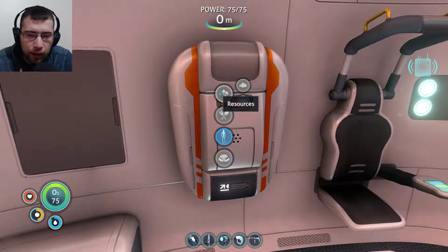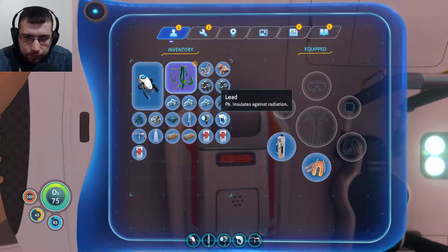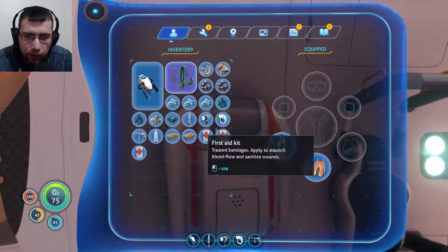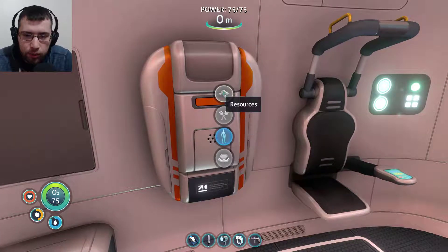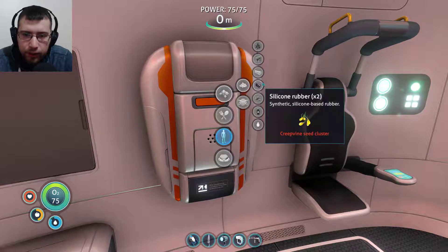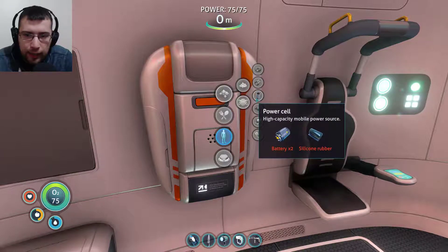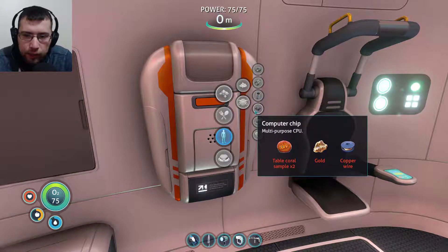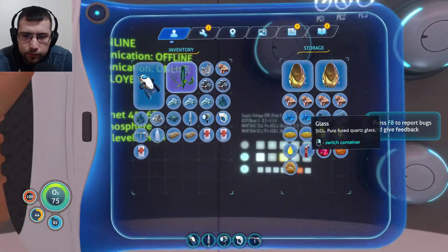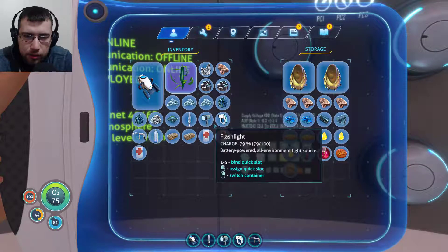First of all, I went out and I found some new resources. I found some lead, some salt, some silver. I think I got a gold too. I ended up making enough stuff - I got a power cell, and I got a computer chip, which I might have lost because I died. Let me check. Do I have the computer chip? I have a computer chip. Okay, so that's good.